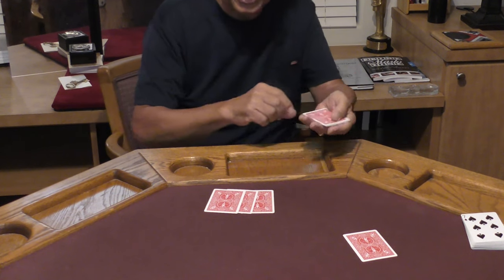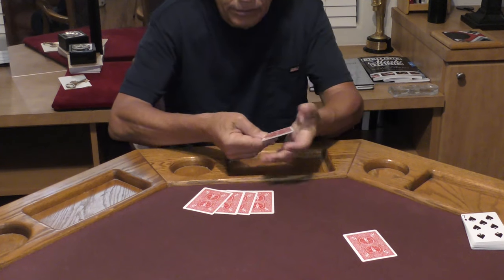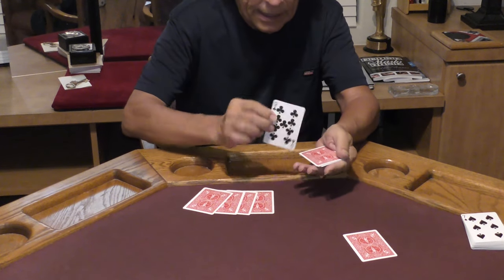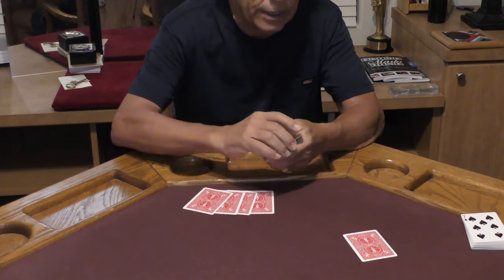We're going to do this again. One more black number card right there on those three aces. Now that leaves me with three: the nine of clubs, eight of spades, seven of clubs right over here.